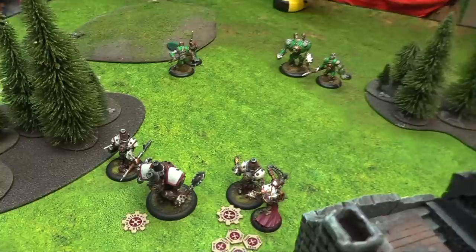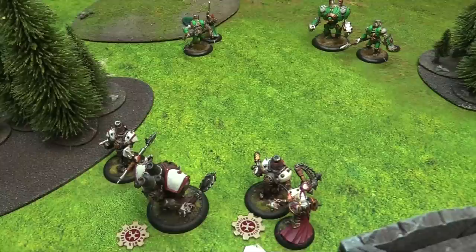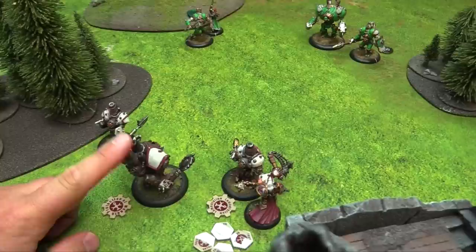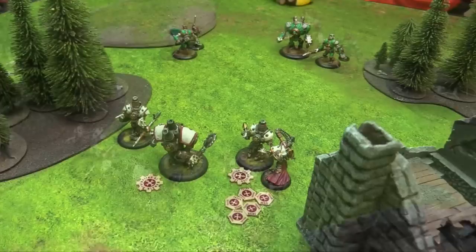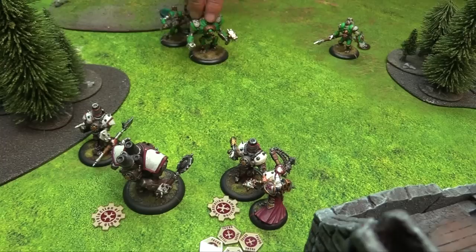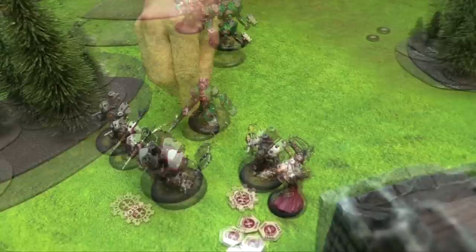Stryker uses his feat Invincibility: plus five armor to all Cygnar models in his control range. Then Stryker activates his feat—Kreoss is about to use his own feat this turn to knock everyone down. Stryker positions the Ironclad in front of him to block charges, then the Lancer runs in to jam everybody up. The Lancer's Shock Field means anyone hitting it takes cortex damage, and it blocks charge lanes for Kreoss's assassination run.